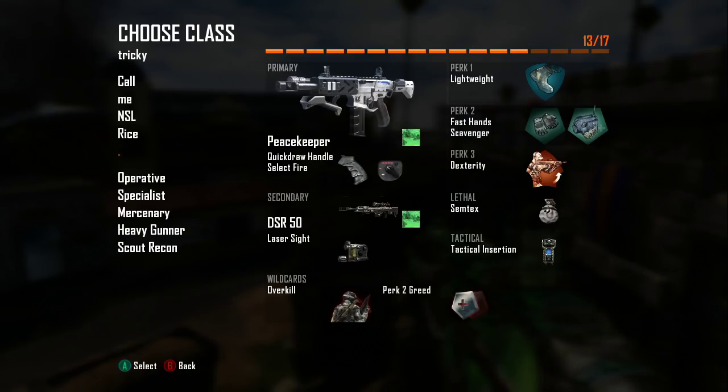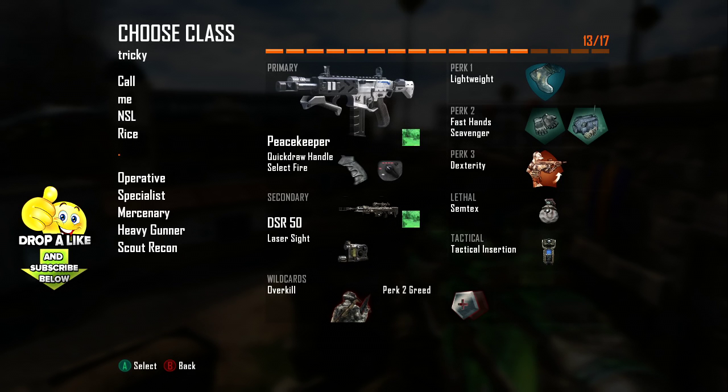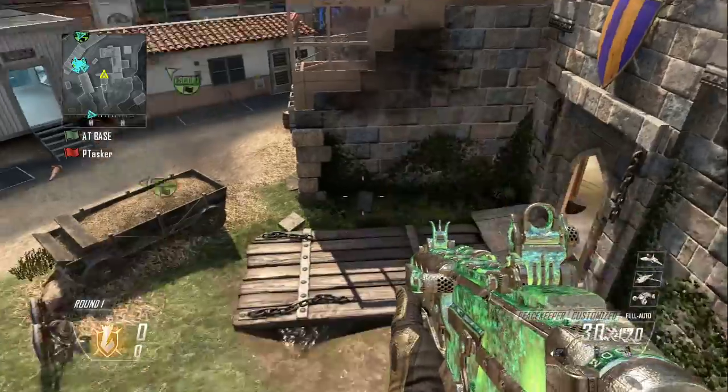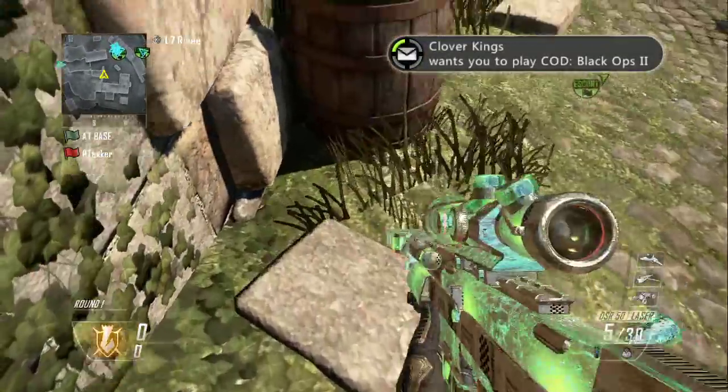The class setup you're going to need is the Peacekeeper with Quickdraw and Select Fire. Your secondary is going to be the DSR — you don't have to have Laser Sight on it. Perks are Lightweight, Tac Mask, Dexterity, and a Semtex.